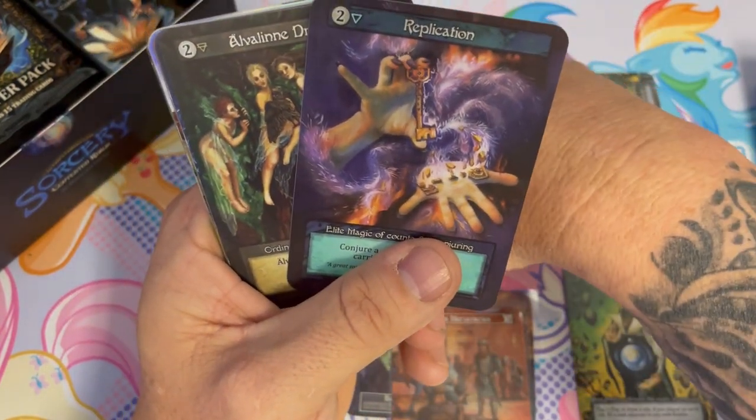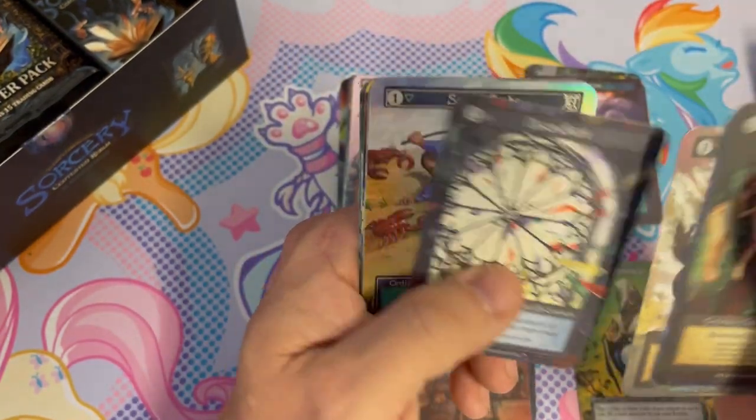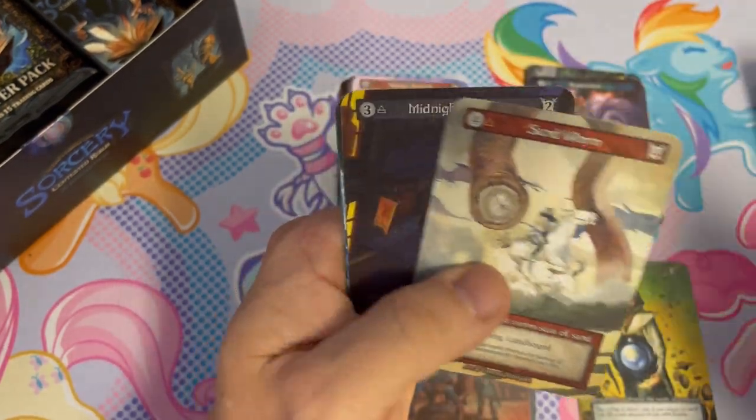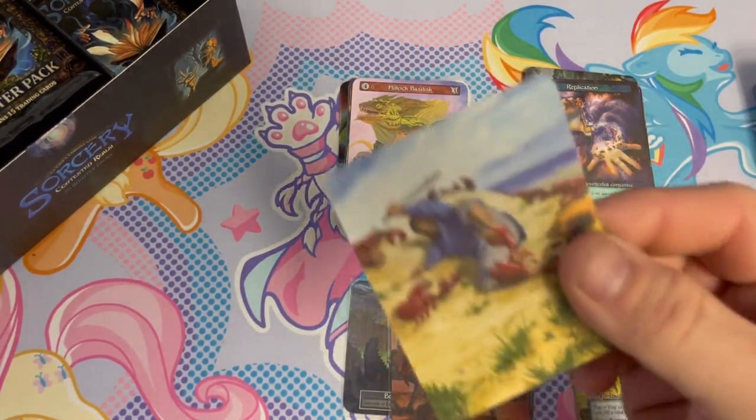Replication — really like the art on this card, very wizardy. We do have another foil. What's it gonna be? Alan, you have caught the crabs! Sandworm — we'll flip this over while we're sleeving it so you can get a look at the back.